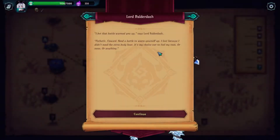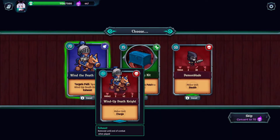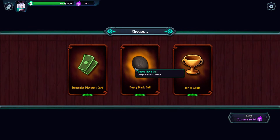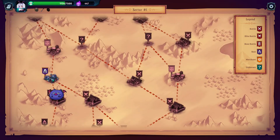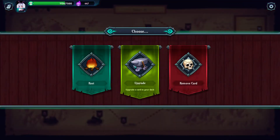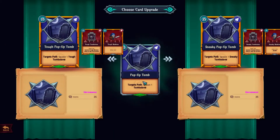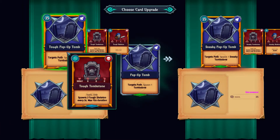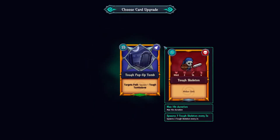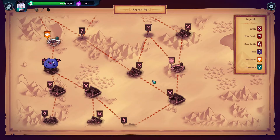Let's see what we get from the elite — yes, we get a relic! We'll take it: plus armor to all your units across the board — that's very good. Not sure exactly how much armor does, but I hope it's good. We'll upgrade the tomb to produce tough skeletons, which should make them harder to kill.